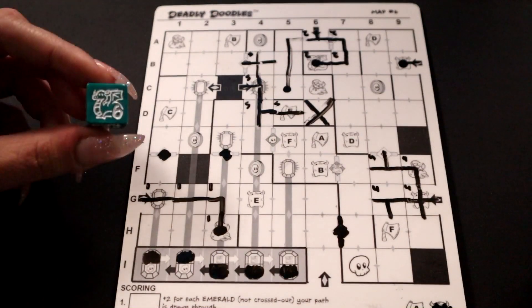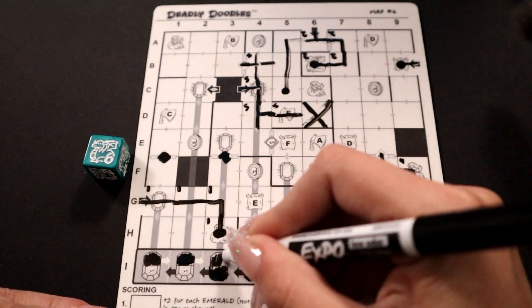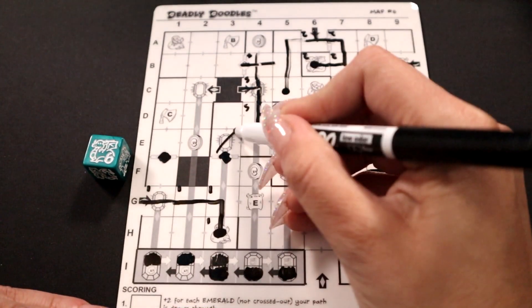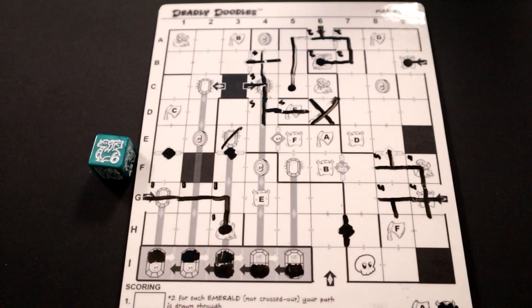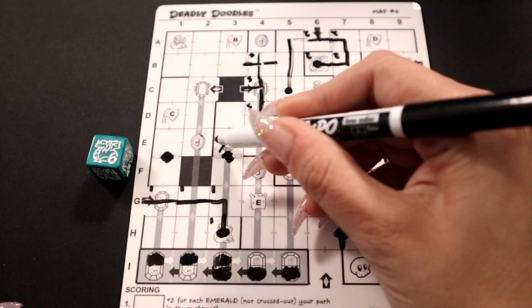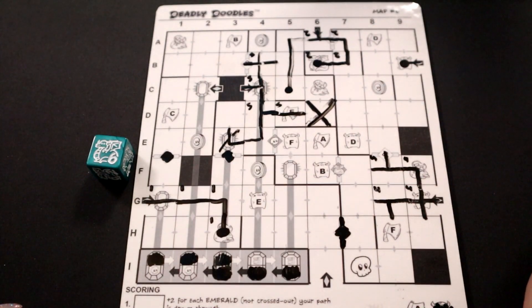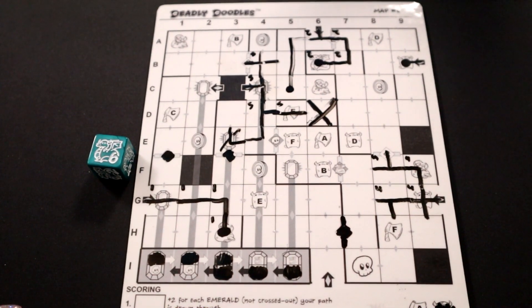However, if you ended up filling in both the dragon and the skull side of the emerald, you're actually going to cross that emerald out on your map. This doesn't mean that you can't draw your path through it — what it does mean is that if your path does go through it, you're going to be getting a negative two points at the end of the game for running into that cursed emerald. Cursed Emeralds have been added to maps five and six.